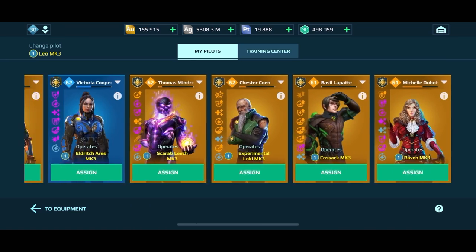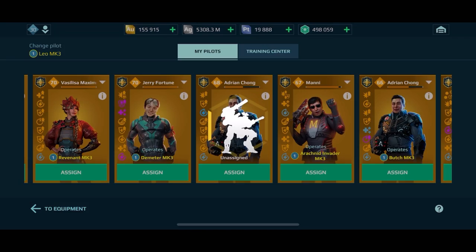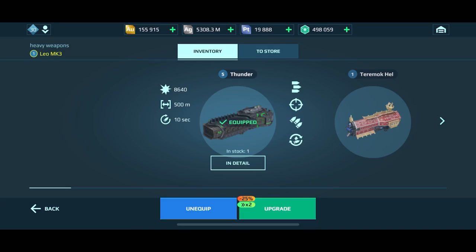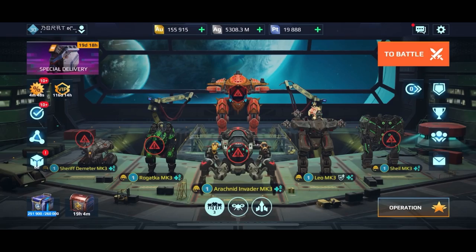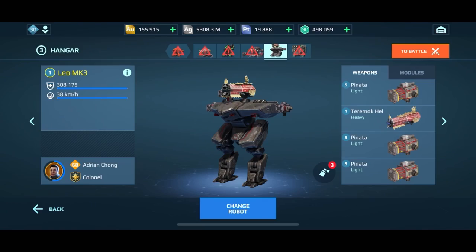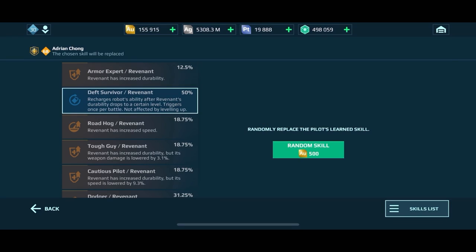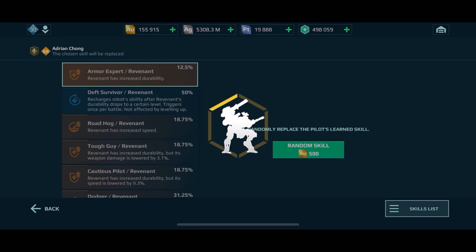Now we're going to search for an Adrian Chong pilot. I highly recommend: if you don't have the pilot you really want for a robot, use an Adrian Chong pilot. The reason is, after you get the pilot you do want, you now have a pilot you can transfer to another robot — and it's much cheaper to retrain than to upgrade a pilot from scratch.